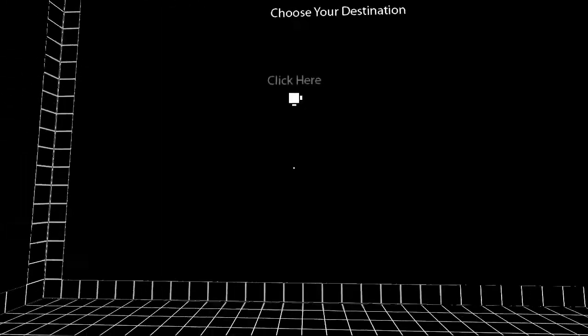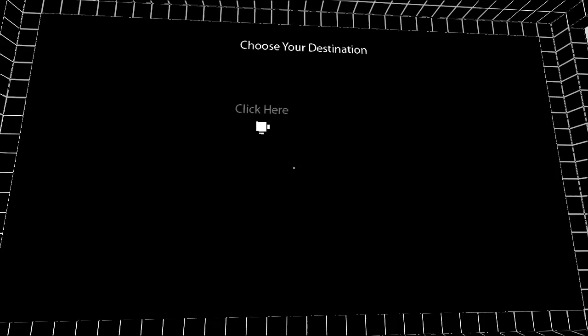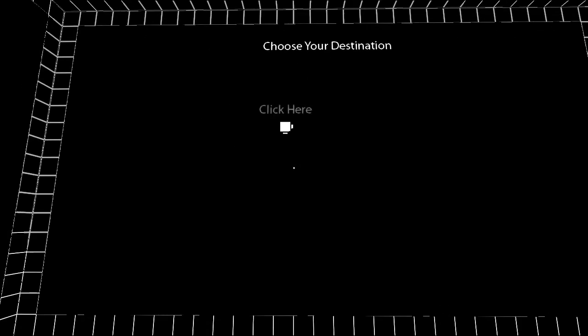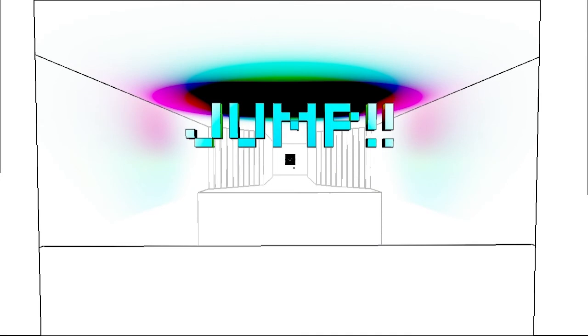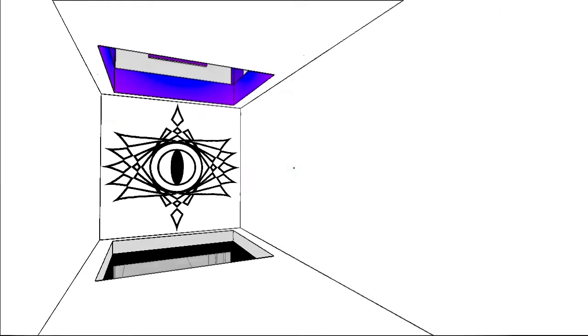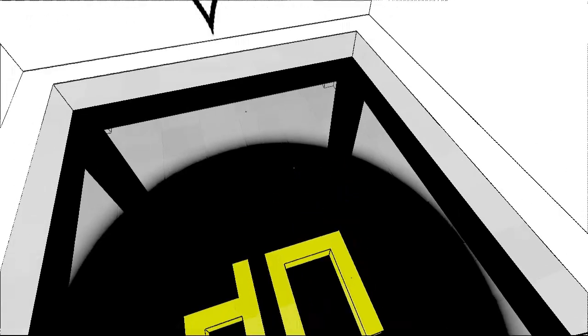This is kind of our map of the whole game. As we find new areas — the equivalent of test chambers — we'll be able to warp back to them because there's multiple ways through a lot of them. So here's our first area. We look back, and this thing tells us to look up.